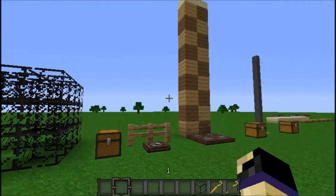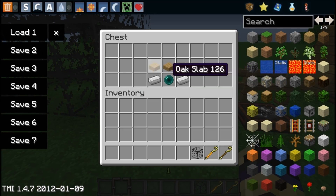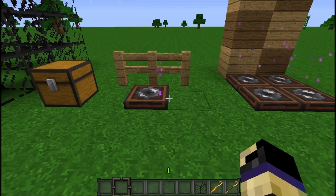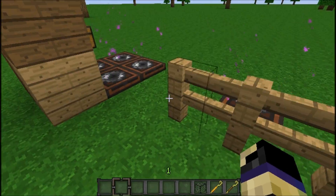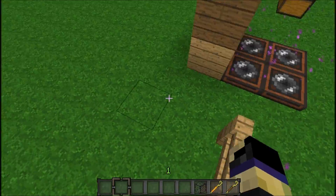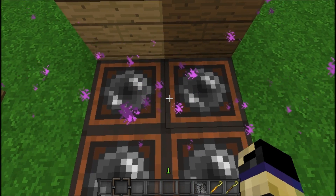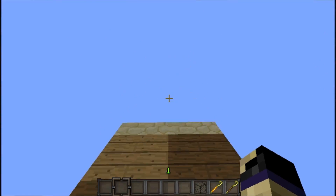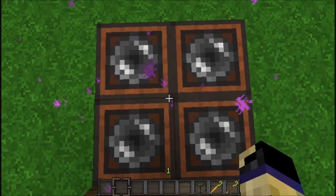Right here we get to some of the more interesting stuff. This right here is a jump pad, and this is the crafting recipe for it. When you come up on this jump pad and you jump, you will get a small jump boost effect — it will allow you to jump over fences, which is nice. Now when you put four of these together and you stand in the corner of each one, you will be able to jump about eight blocks high.